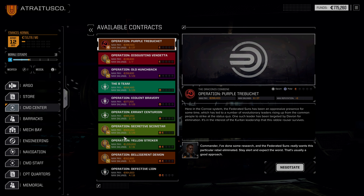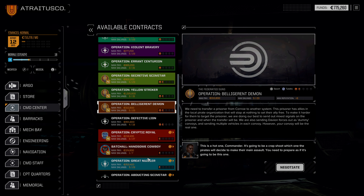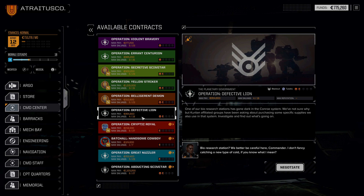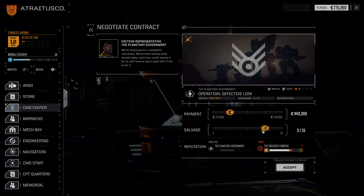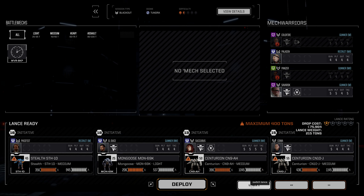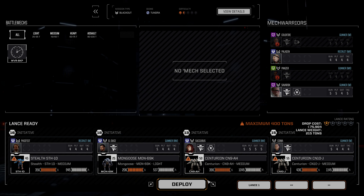So what do we want to run here? The salvage isn't great on this one — it's a blackout mission, so it might take a little while. This is 230k for a priority salvage. I think we're going to run this straight down the middle. We have a max of 400 tons and we are not hitting that 400 tons. So let's go ahead and deploy this — it should go okay. These blackouts can get kind of spicy sometimes, but we'll see how this one goes.